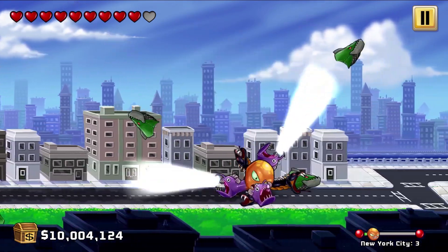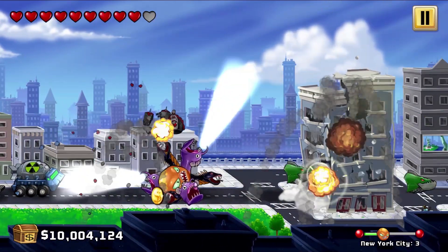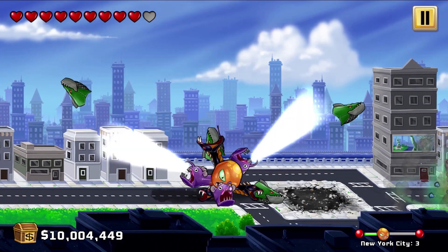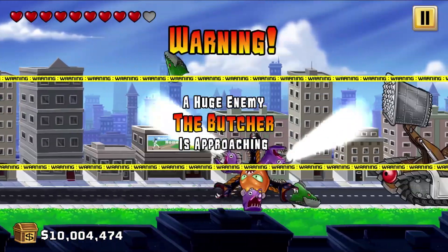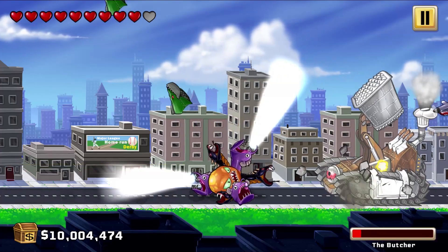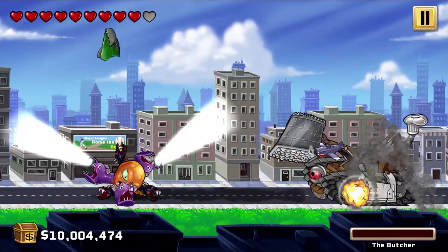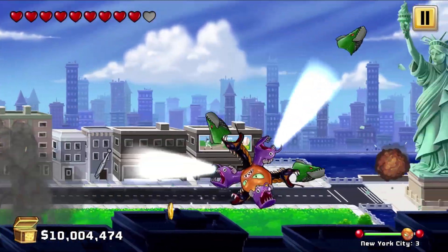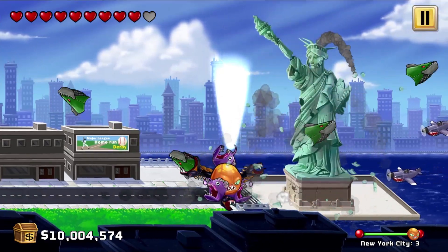New York number three. We're getting through these land levels really quickly now. Stand back guys, I want to see the explosion. I think we just moved off screen a little bit too fast. The Butcher's here — can we take him down? I think we can. Yes, look at that health melt away. He didn't stand a chance against us, guys. It was too powerful. Here we go — Statue of Liberty. Let's liberate it. Yes, we did it guys.